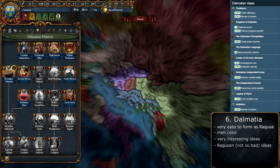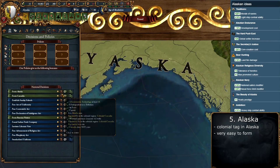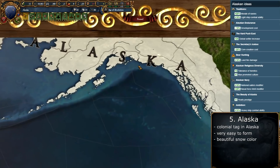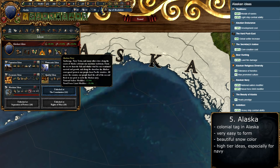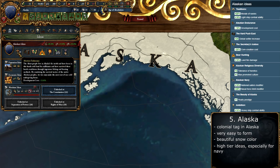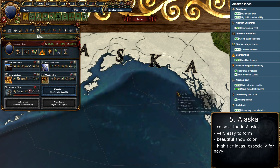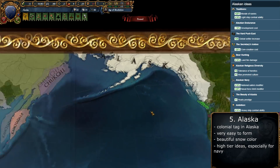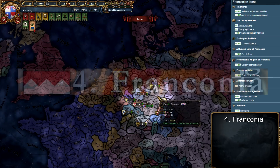Position number 5 is taken by another colonial nation — Alaska — which is very easy to form: you only need tech 10 and a few provinces in the region. In exchange you get a beautiful white color to spread across America and beyond. The ideas are amazing, giving 15% land fire damage, 15% dip cost reduction, and massive navy bonuses including heavy ship combat ability, light ship combat ability, morale, force limit, and sailors — making this really interesting for a naval-focused campaign.